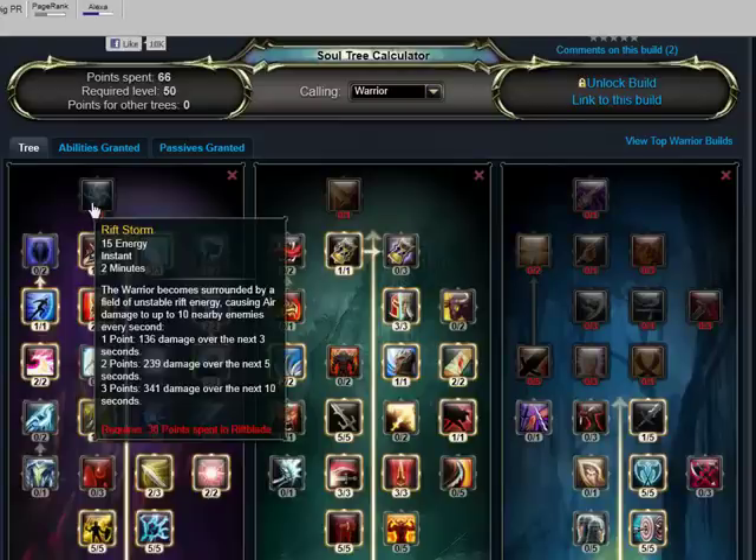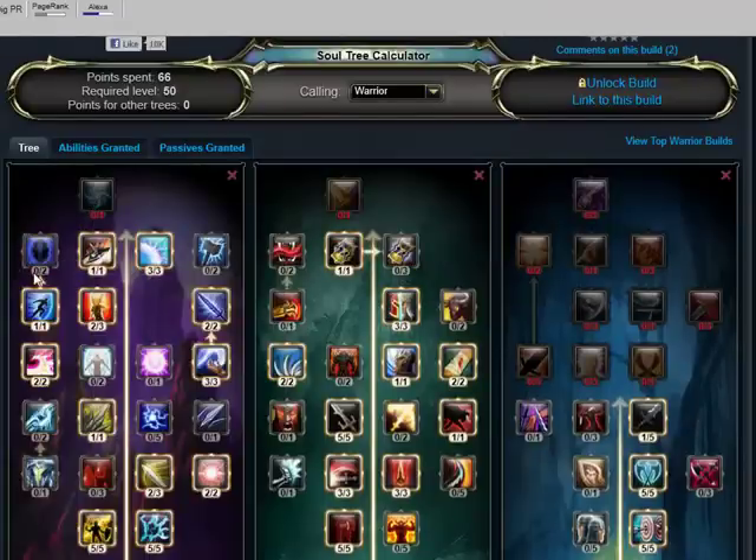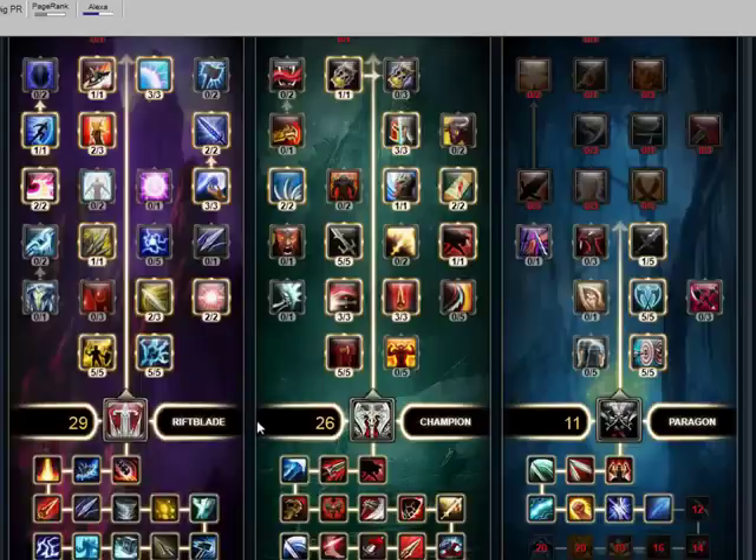I wasn't really sure whether to add Riftstorm — there simply weren't enough points, I think. You could add Riftstorm and sacrifice one of your other skills from the Riftblade tree, but I think you don't need to. I think this is a really good build if you're going to go for DPS and you're playing solo as a warrior.